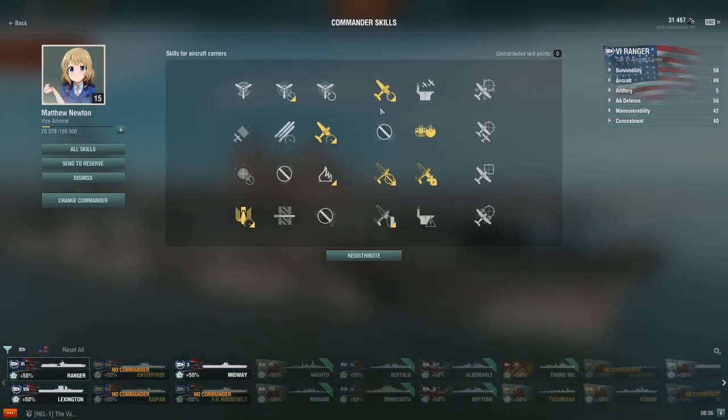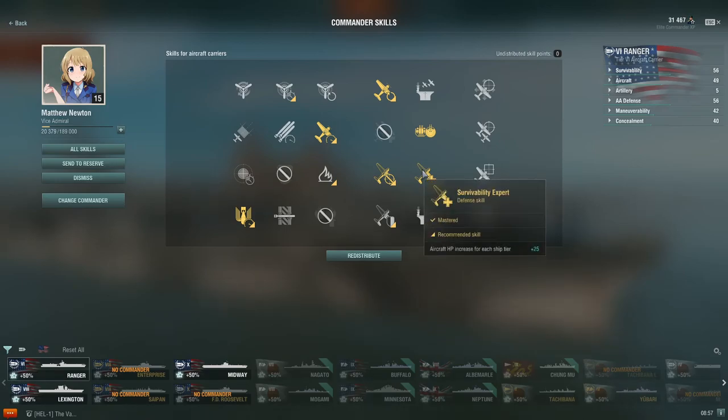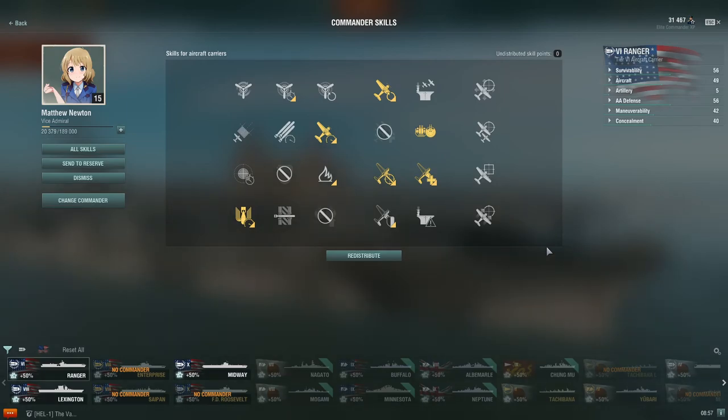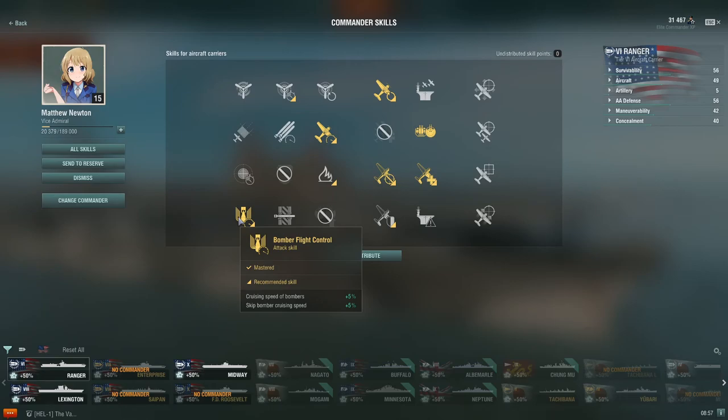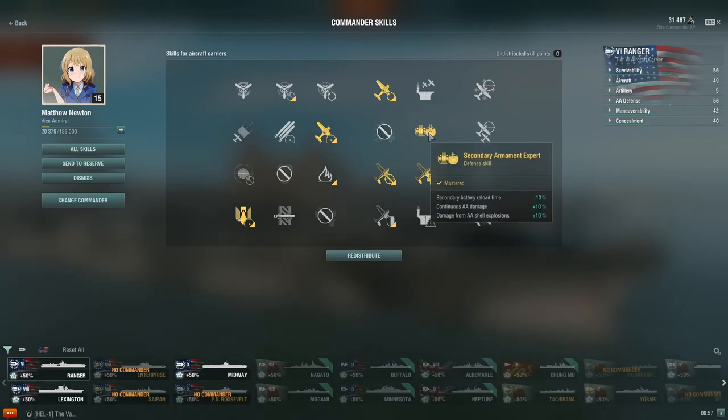For commander skills, pretty straightforward — the first nine points are Air Supremacy, Improved Engines, Aircraft Armor, and Survivability Expert. For a four-point skill, I have Bomber Flight Control, which increases the cruising speed of my dive bombers. This is pretty good on American carriers because of how good your dive bombers are. A good tactic is to come in with your torpedo bombers, set a flood, and then when a battleship repairs the flood, you can come back with your dive bombers five percent faster.